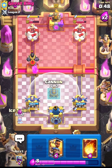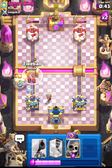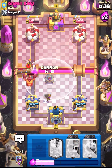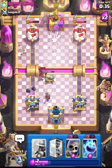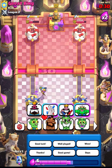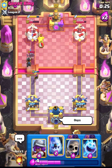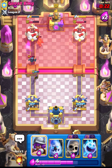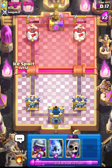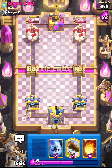He placed his Mega Knight, so let's place our Ice Golem. His Mega Knight will get one jump but that's okay - we are still in the lead. That RAM Rider wasn't the best one I ever played. Musketeer will take care of that Dart Goblin, and let's cycle back to another RAM.